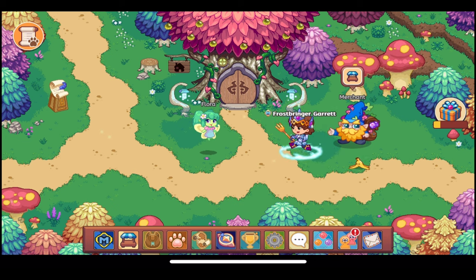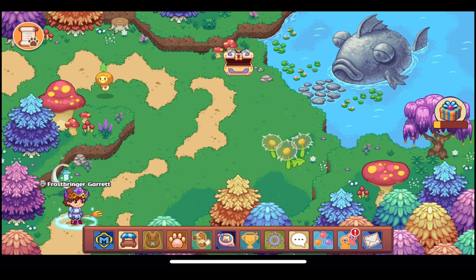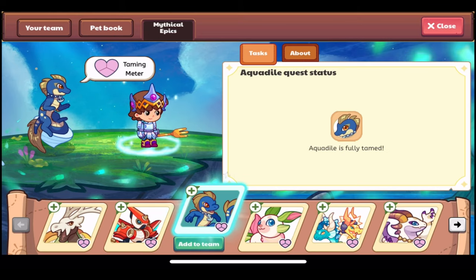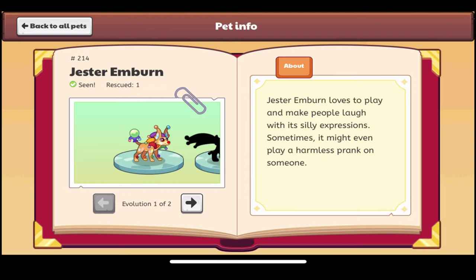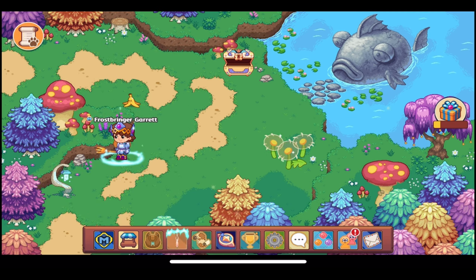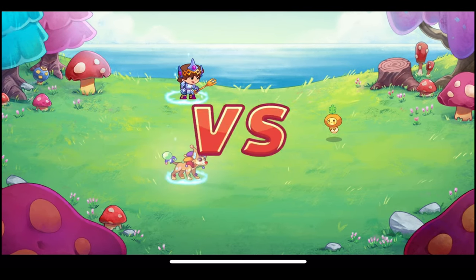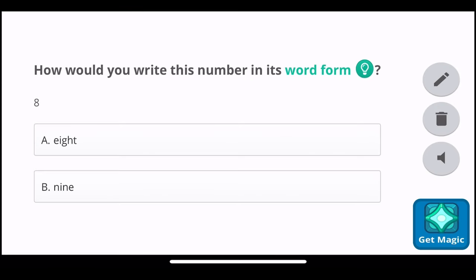We're going to head over to Firefly Forest and do a battle with it, but first I'll check its description in the pet book. It is pet number 214 and we do have it now. Its description reads: 'Jester Emburn loves to play and make people laugh with its silly expressions. Sometimes it might even play a harmless prank on someone.' I really like this pet — it looks amazing.